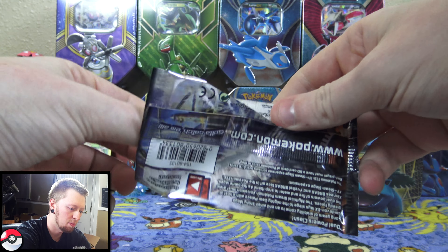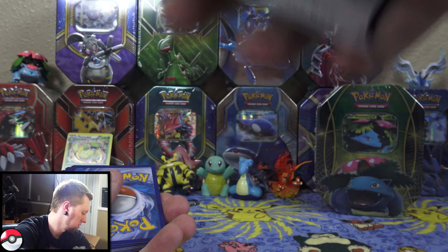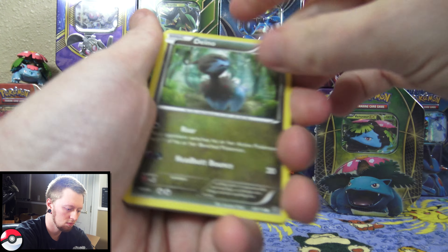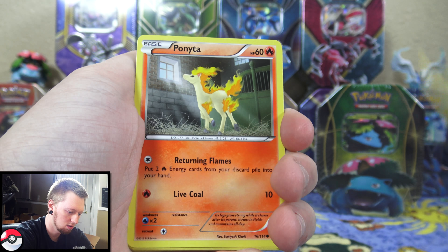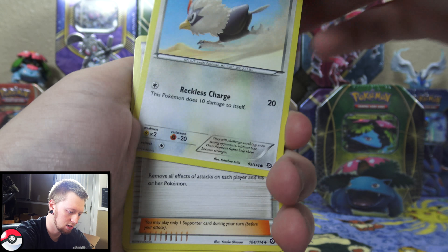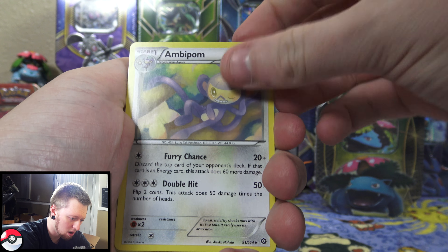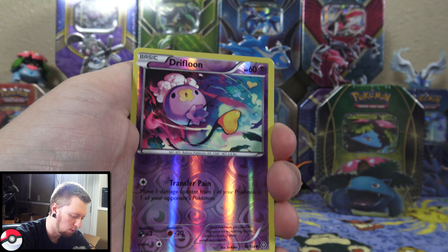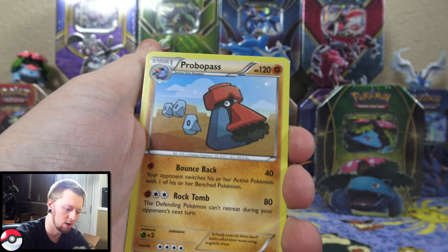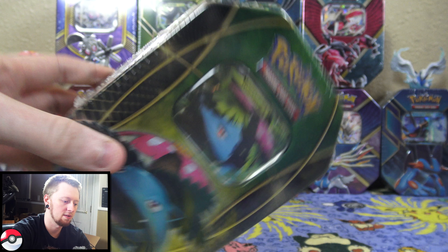So we have the Breakpoint pack. We have Gible, Seedot, Chikorita, Corsola, Furfrou, Great Ball, Lapras, Gabite, a reverse holo Blitzle, and the rare is a regular rare Shiftry.